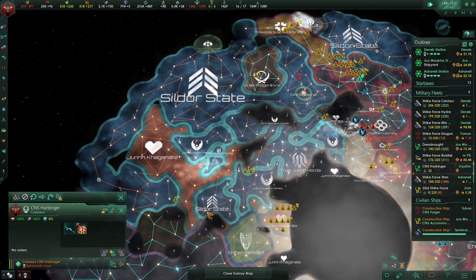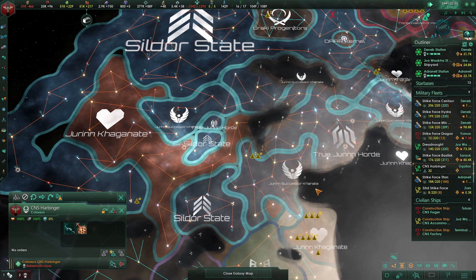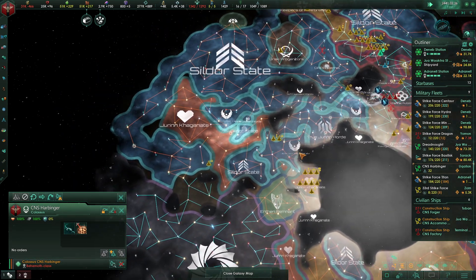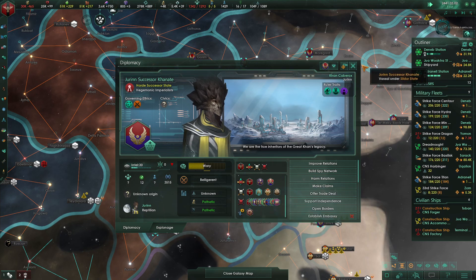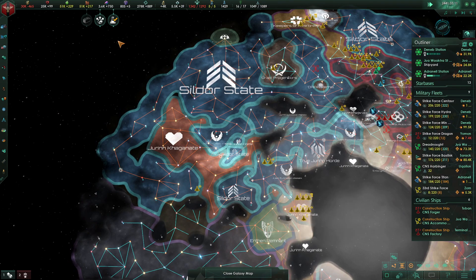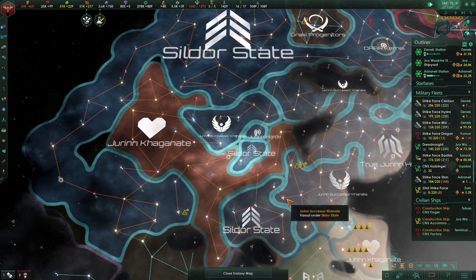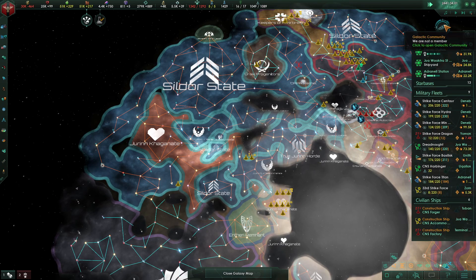We're going to have to declare war on the Sealdor state. We would just need this and then into the Jiren's successor Connate, who is actually allied with Sealdor. I don't think I have vision on the fact that they are in a federation right now. Science Division reports a new breakthrough.